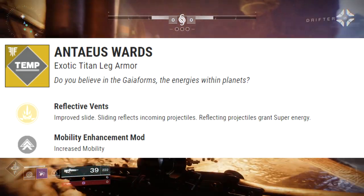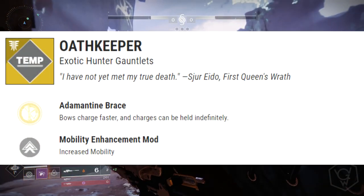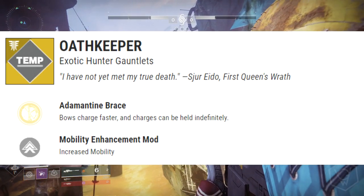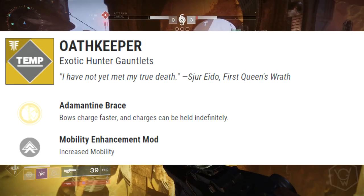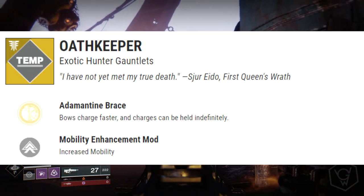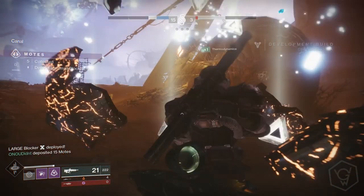Now moving on to the Hunter exotic pieces. We've got the Oathkeeper — the exotic perk is called Adamantine Brace: bows charge faster and charges can be held indefinitely. It's kind of unfair to Titan and Warlock that Hunters are the ones who are going to be able to make the most use out of bows, but I guess they're Hunters, it makes sense. This exotic is going to help a ton with bow users.